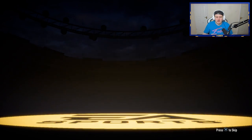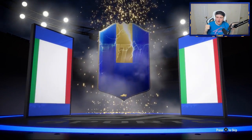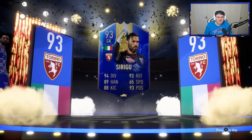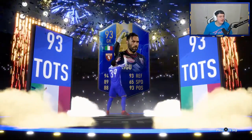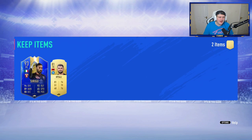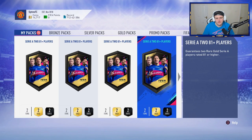Back-to-back walkouts — please be back-to-back blues. It IS back-to-back blues! Italian goalkeeper — it's going to be Sirigu. 93-rated Sirigu, that is incredible. Back-to-back high-rated blues — that is actually insane. After all those bad packs we're finally getting some decent pack pulls. We've had two blues back-to-back.